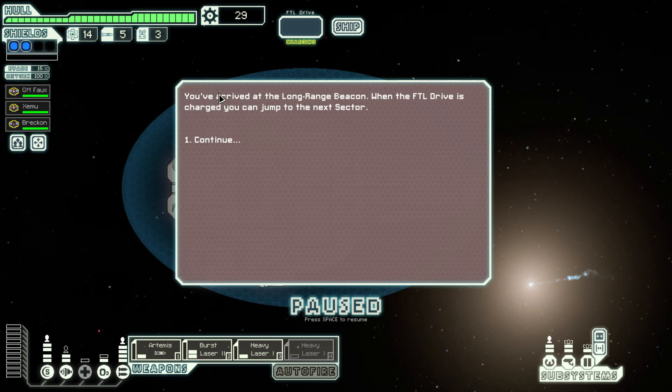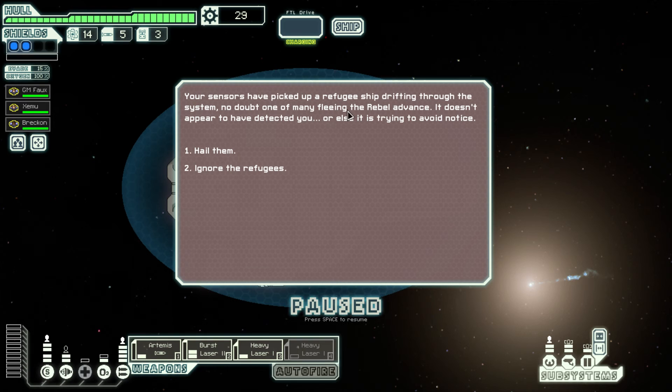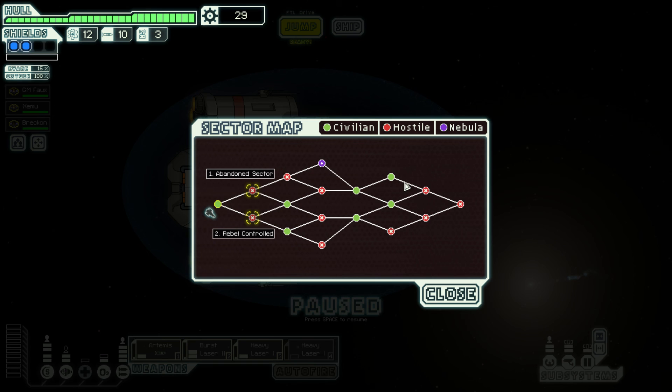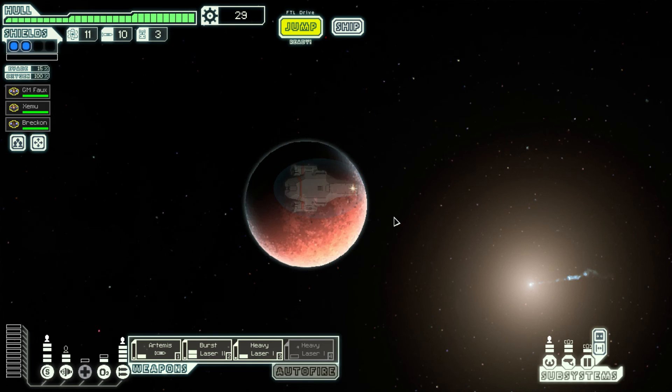You've arrived at the Long Range Beacon. When the FTL drive is charged, you can jump to the next sector. Your sensors have picked up a refugee ship drifting through the system — no doubt one of many fleeing the Rebel Advance. The vessel is relieved to hear from us; they're running low on supplies and suggest a trade — five missiles for two fuel. Seems like a good deal; we'll take it. From here, we can go to the Abandoned Sector or the Rebel Controlled Sector. Let's go with Abandoned — I want to head for that Unidentified Nebula Sector because I love nebula sectors.